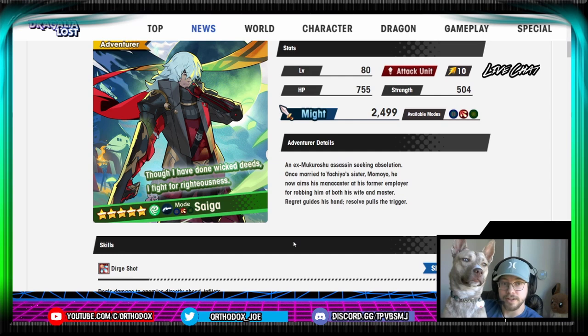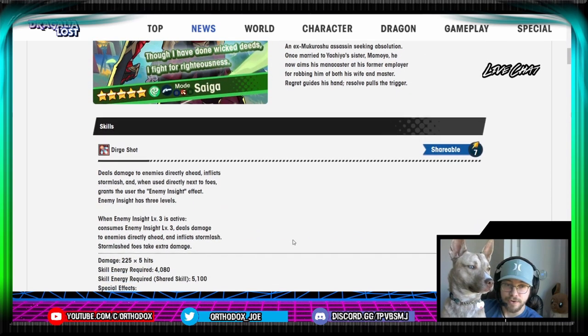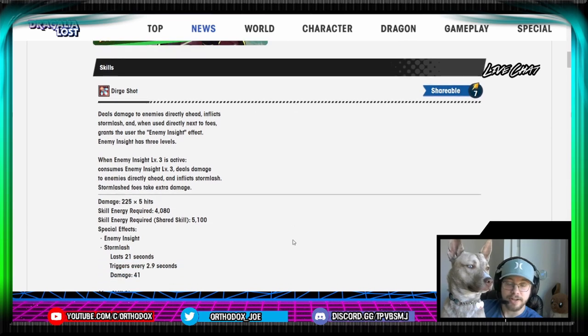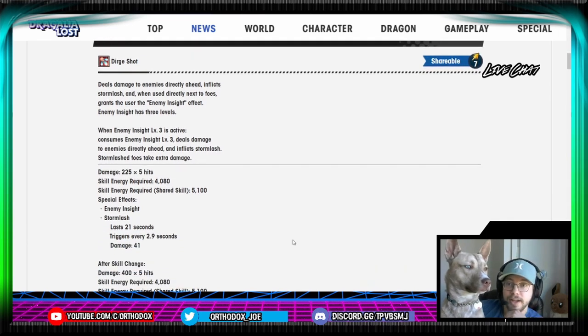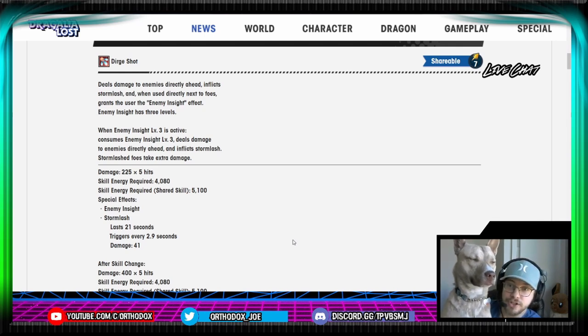Saiga is the wind close-range mana caster. His first skill, Dirge Shot, is shareable, seven cost. Deals damage to enemies directly ahead, inflicts Stormlash, and when used directly next to foes, grants the user enemy insight effect. Enemy insight is three levels. When enemy insight level three is active, it consumes enemy insight level three, deals damage to enemies directly ahead, and inflicts Stormlash. Stormlash foes will take extra damage.